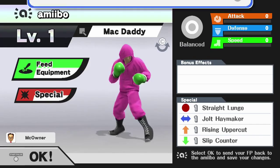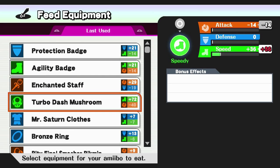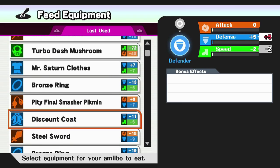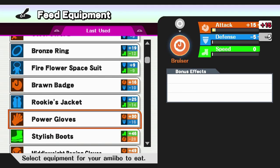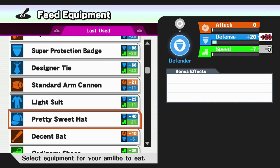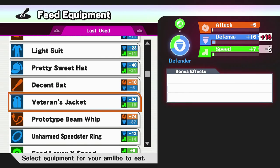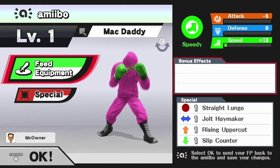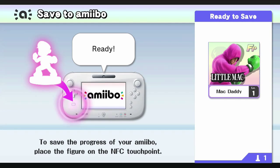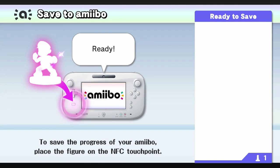All right, give him speed. Jelly Badge, Turbo Dash Mushroom - that's a lot, but that's a lot less attack though. We'll give him more - we'll give him ordinary shoes. Sure, from that there. Save changes. I mean I could have gone wireframe, but I think I like the pink sweater more.